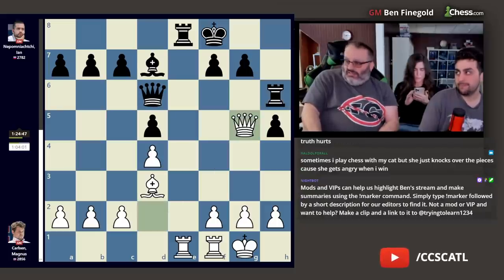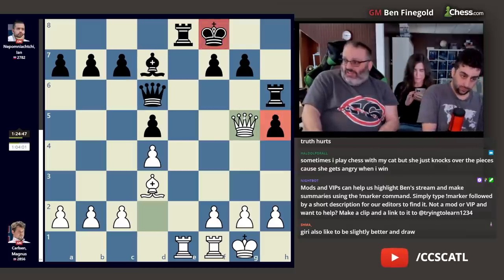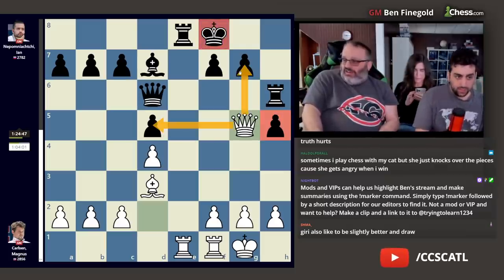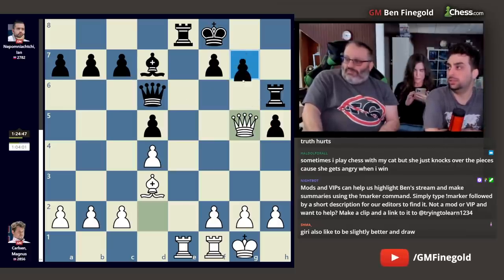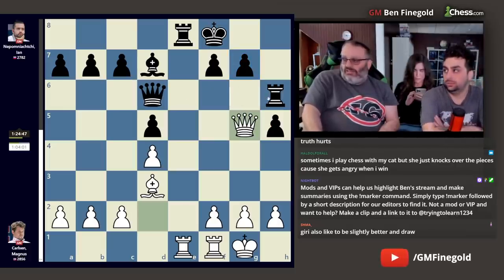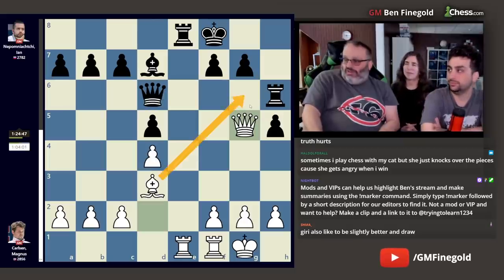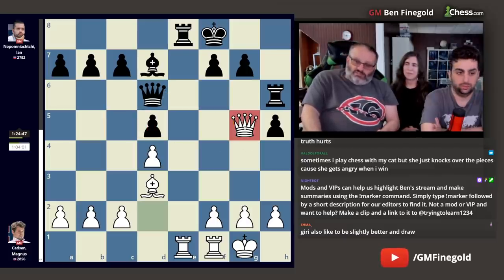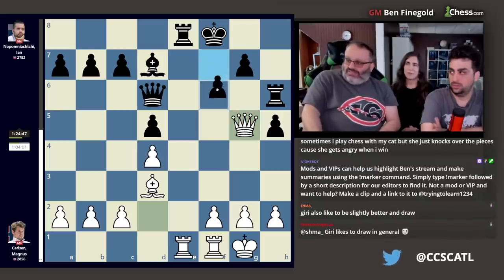Magnus played queen g5 — excellent, punishing black for having this weird position with the pawn on h5 and the king on f8. The queen is pressuring everything. If the rook ever goes here, this pawn is hanging. We can't play g6 to defend our pawn because this is hanging. You can't play queen g6 or rook g6 because there's a bishop here. You can't play queen f6 because the d-pawn is hanging. This queen is all up in black's grill. The only way to effectively get rid of it is to play the insanely weakening f6.